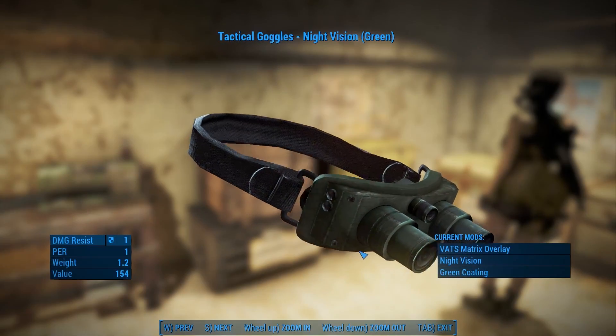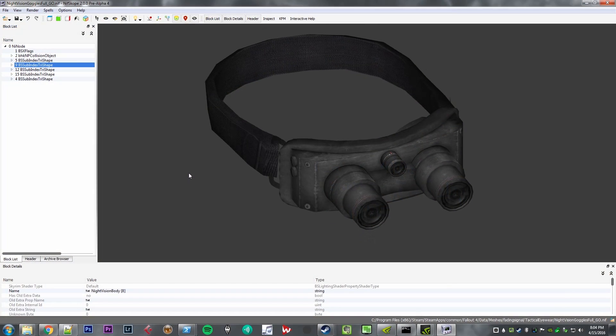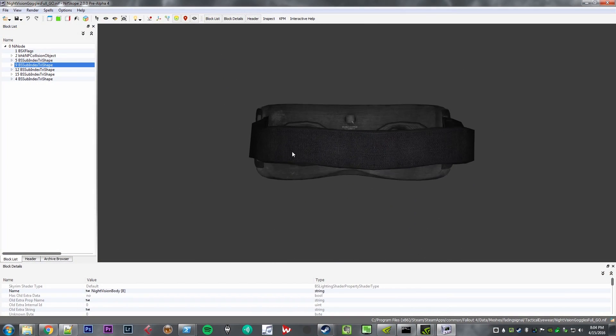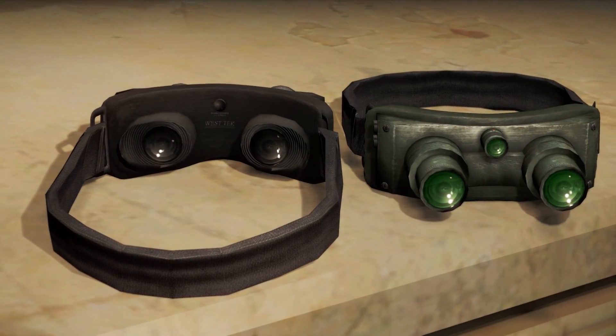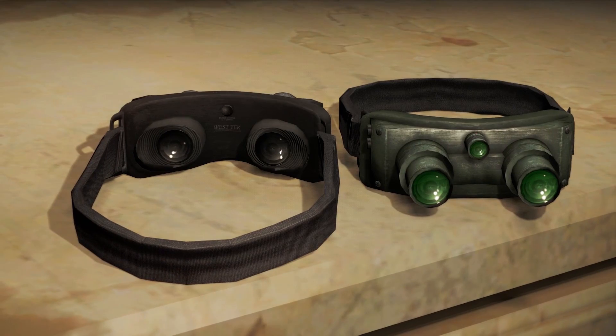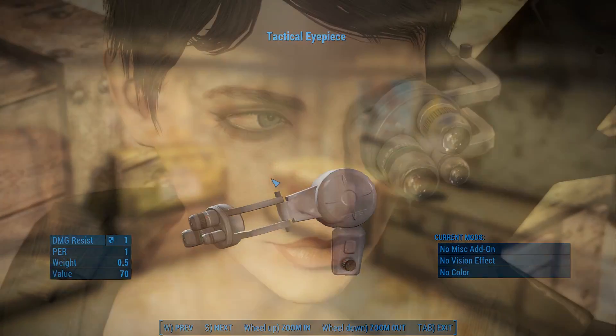They're completely modular, so whether you want them for looks or for heavy stealth gameplay, you can mod them exactly how you want. The Tactical Goggles are a completely brand new mesh that I modeled, textured, and imported into the game, and I'm pretty proud of them because it's my first armor item made completely from scratch for Fallout 4. The eyepiece I cut out of the Institute Worker outfit, which I cleaned up and retextured.